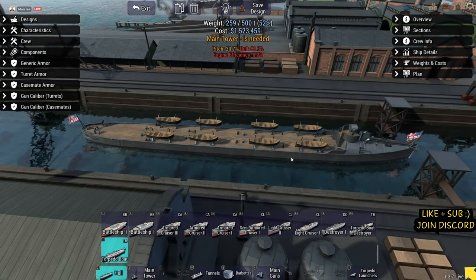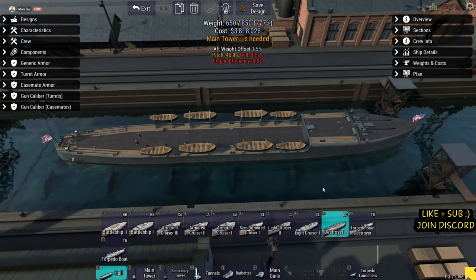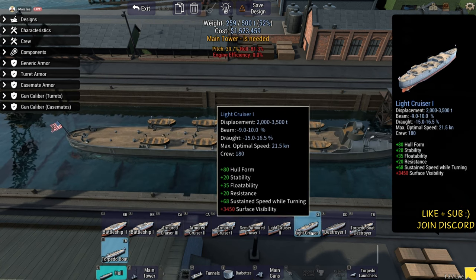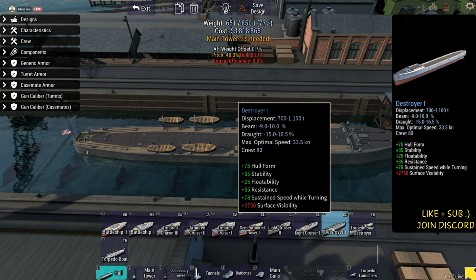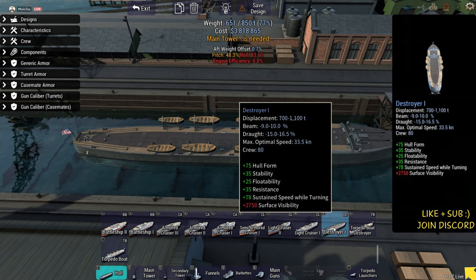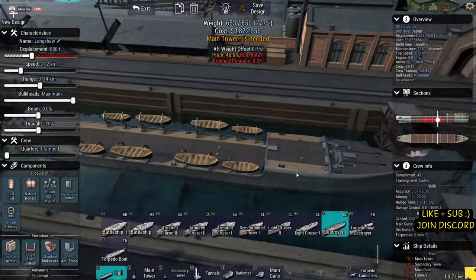Let's have a look at building that new destroyer. We've got the torpedo boat, then the torpedo boat destroyer — which is just a bigger torpedo boat — and then the destroyer. This is interesting: it's smaller than torpedo boat one, about the same size as the torpedo boat by the looks of things. Overall the floatability is better, it's more stable, more resistant, has significantly more crew — but look at that speed, that is much improved. And we can stick mines on them. That is fabulous.